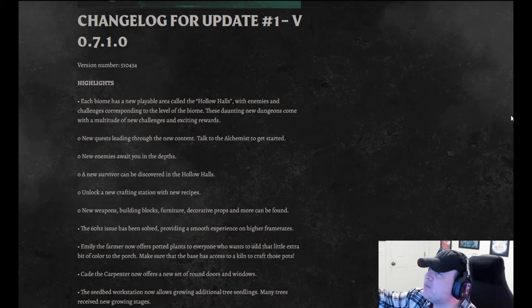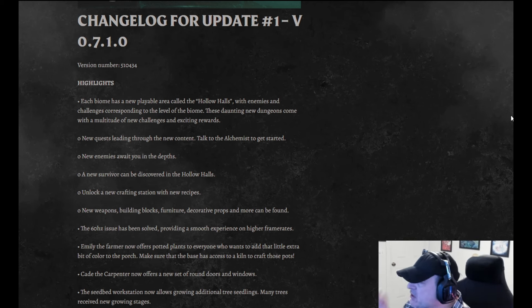The changelog for update number one, version 0.7.1.0, highlights: each biome has a new playable area called the Hollow Halls, with enemies and challenges corresponding to the level of the biome. These daunting new dungeons come with a multitude of new challenges and exciting rewards. There are new quests leading through the new content — talk to the alchemist to get started. New enemies await you in the depths. A new survivor can be discovered in the Hollow Halls. Unlock a new crafting station with new recipes. There are new weapons, building blocks, furniture, decorative props, and a lot more to be found.